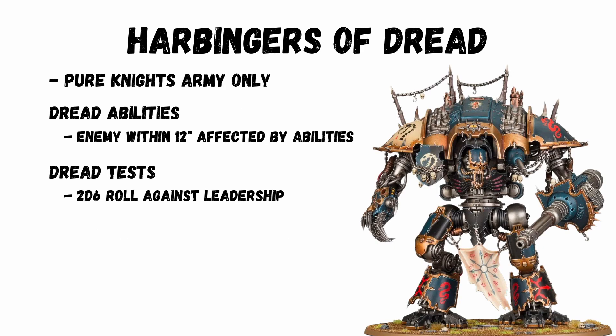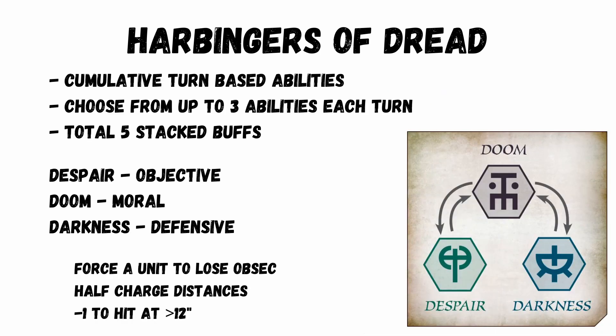The Harbingers of Dread has some cool abilities for pure knight armies only. Like Nurgle Contagion, you have a Dread ability with a 12-inch range, and any enemy models within this area are affected by abilities — essentially nerfing them. Dread tests are a common codex mechanic: roll 2D6 against leadership, and if the roll is higher they fail and bad things happen. Knights also get cumulative turn-based abilities, getting a total of 5 stacked abilities by the end of the game.